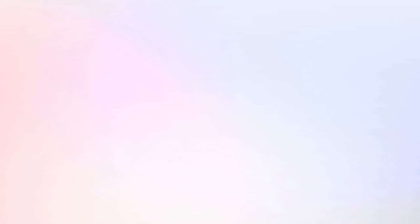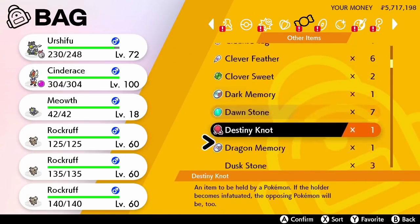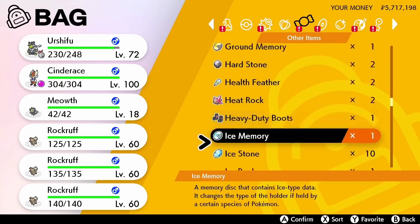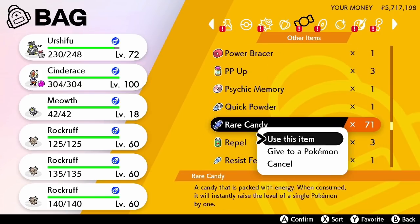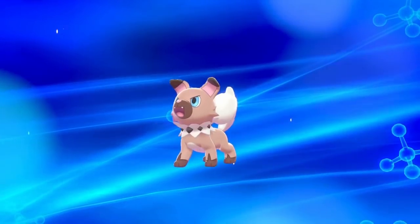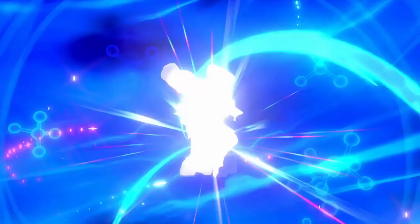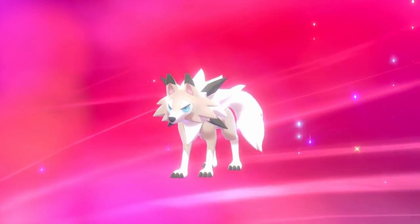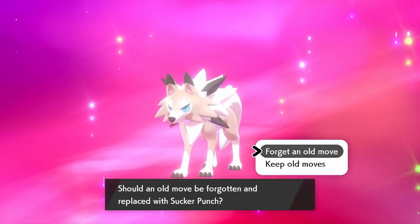If we go ahead and evolve one of our RockRuff right now, before we change the time, let's go over here to where all my Rare Candies are. If I use one Rare Candy here, I'm going to assume it's going to evolve into Midnight Form. Okay, so it actually evolved into the Regular Form — I was actually mistaken there. It evolved into the Midday Form.